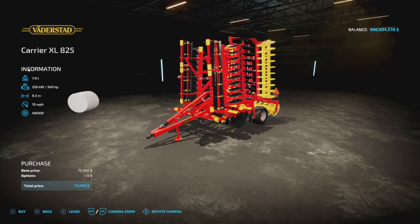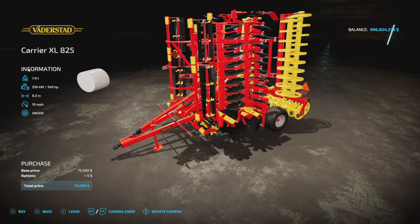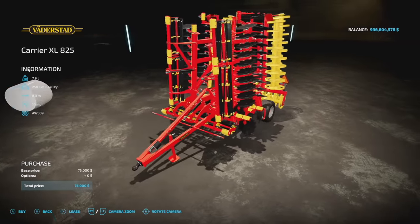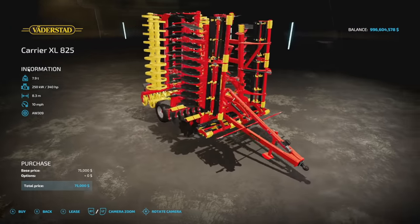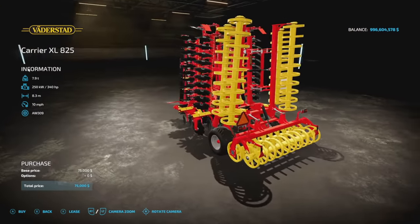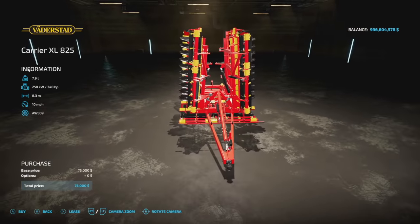Getting some Vader Stack equipment from Bandy 1016 — this is going to be the Vader Stack Carrier XL 825 disc harrow. It's six slots for you guys on console with no customization. 7.9 tons, 340 horsepower, 8.3 meters at 10 miles per hour. If you've been looking for a larger disc harrow, this may be the one.